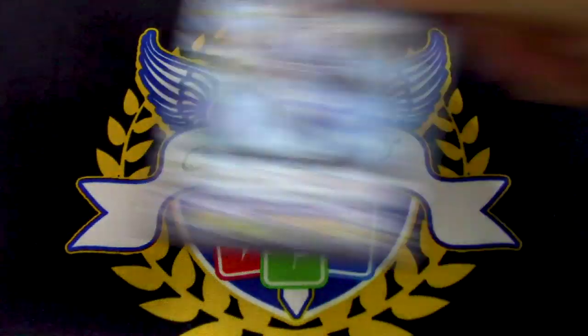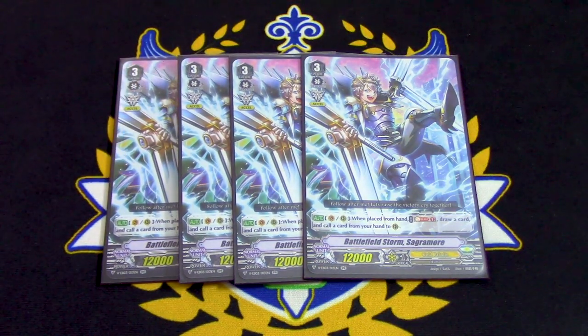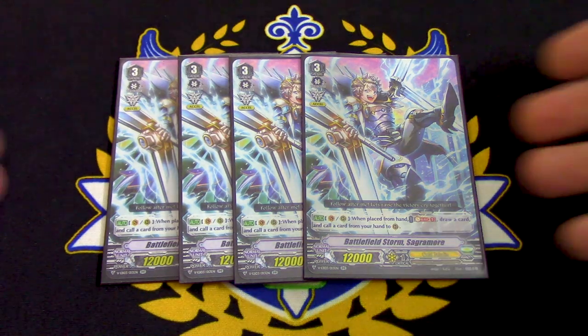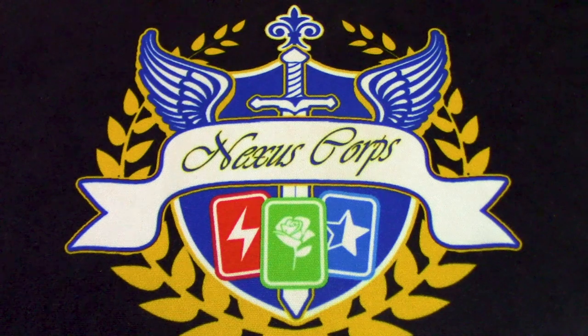We are running 12 Grade 3s. Next up are 4 copies of Sacramore. We're running 4 because again, Progenitor Dragons and Ultima — if I have 2 in hand, I can ride 1 and discard the other for Ultima fodder. It's also good on Rear Guard Circle because it just gives you more hand: when it's placed from hand, you Soul Blast 1, draw a card, then call a card from your hand to rear. It helps you filter through the deck faster, it's still a good ride target, it's a 12k beater. You have plenty of soul in this deck so you'll never have to worry about it, so 4 Sacramore.